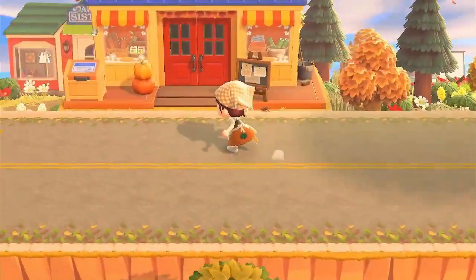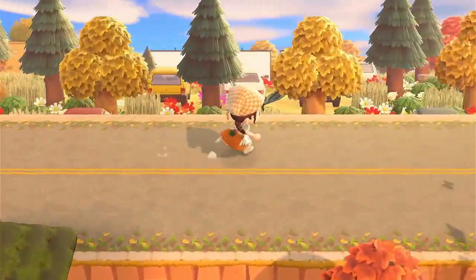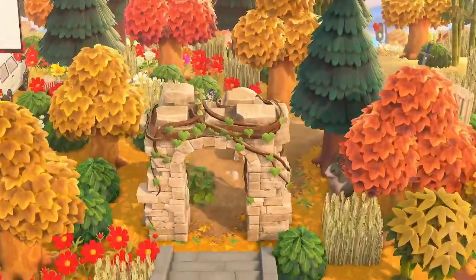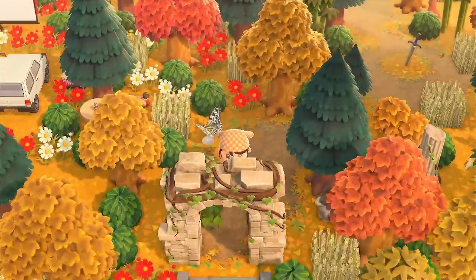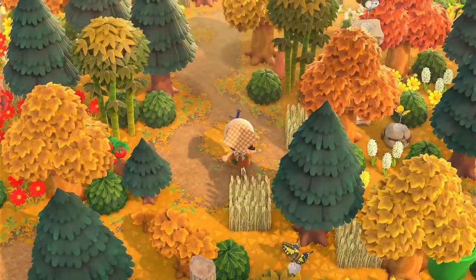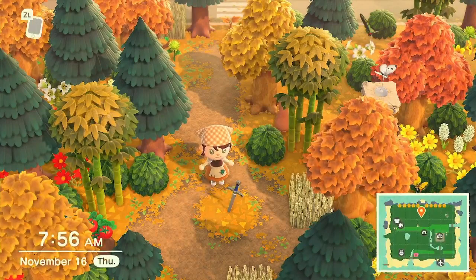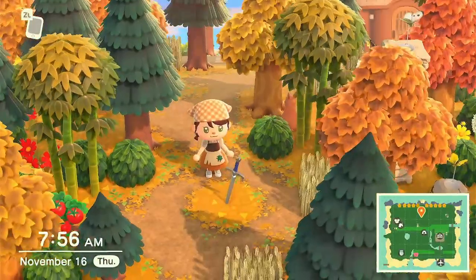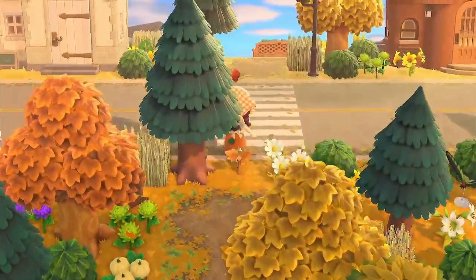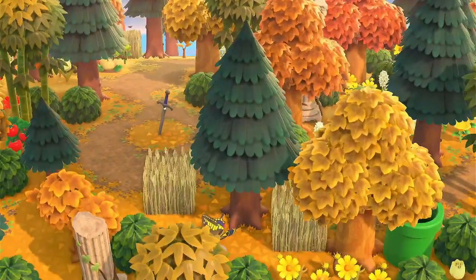Here's my Nook's Cranny and Able Sisters down there. I'm going to go down this incline and into my forest. I put a little sword here because I thought it would be a cute reference to 'Sword in the Stone' — even though it's in the ground rather than a stone, you get the picture. Right over here it leads back to my neighborhood.